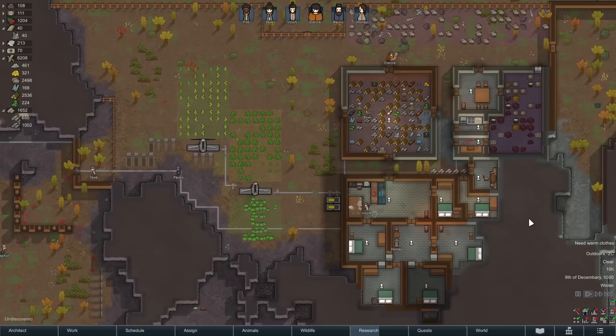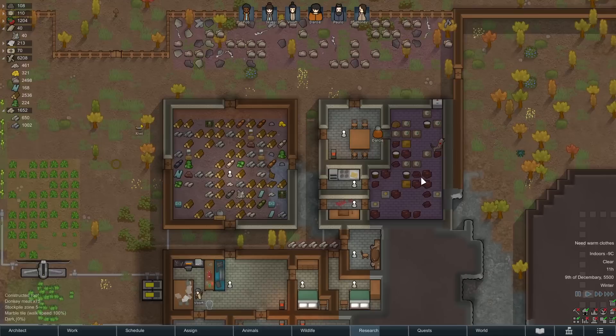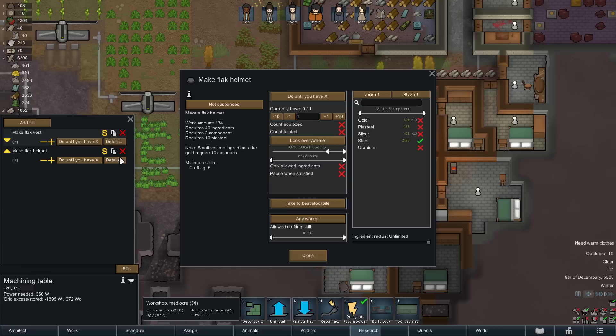We get the message about warm clothing — we are in winter. With the dusters and some hats we're not bad, although we're using helmets and the helmets aren't actually giving us any temperature insulation. We get a slight insulation against cold but it's effectively zero, which is unfortunate. Are we up to producing flak helmets? Is that why we have the simple helmets to sell?